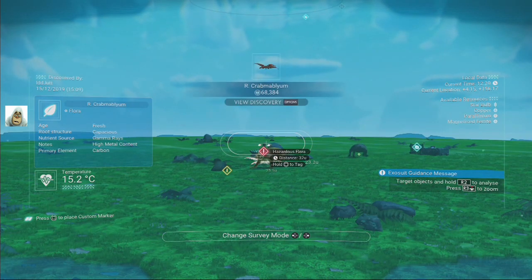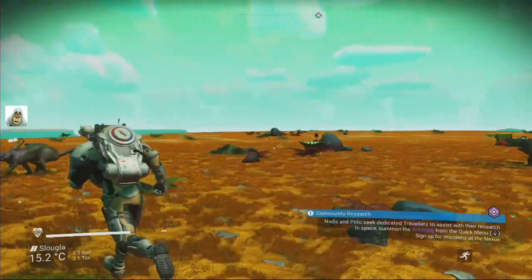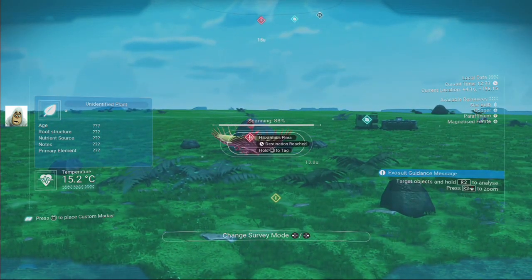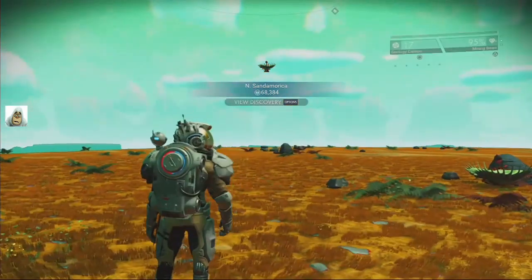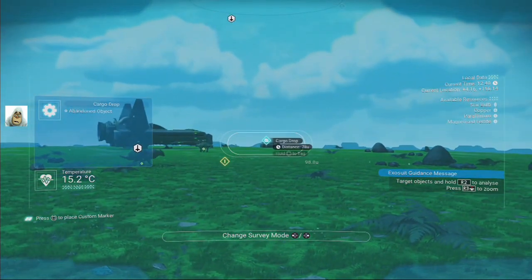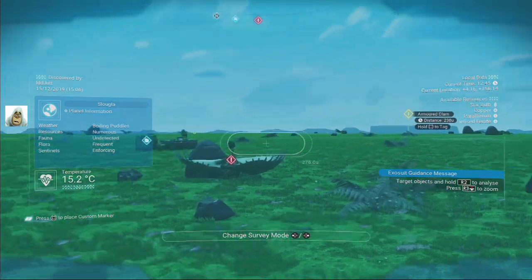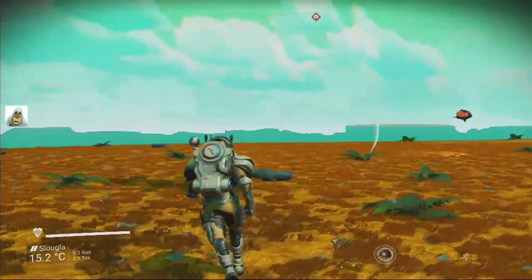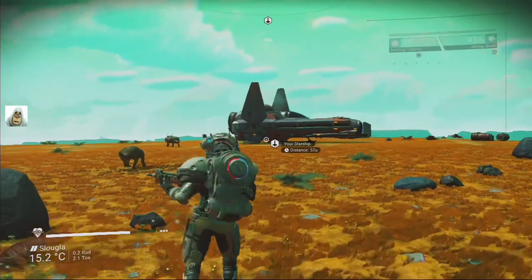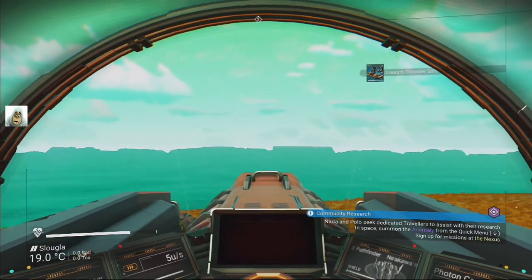We need that. Come on, where's the bloody star bramble then? No white blobs, just cargo drops, but no bloody bramble. That's annoying. Right, let's go to another one and see if there's any around — else we'll have to move, because I want the stuff. I'm not going to search forever for one of those.